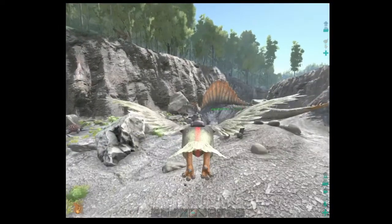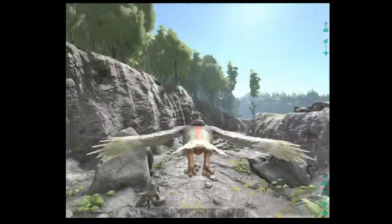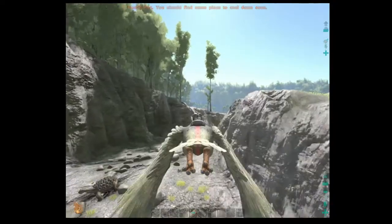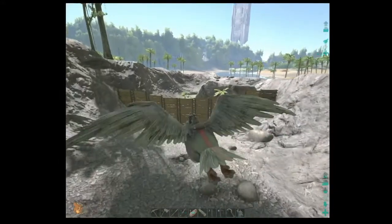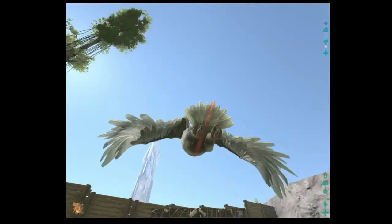Off camera I tamed a Spinosaurus — he's going to be our guard down here, just in case any carnivores decide they want to come in and cause hell for us. I got a wall on this side and a behemoth door over on the other side for bigger dinosaurs.